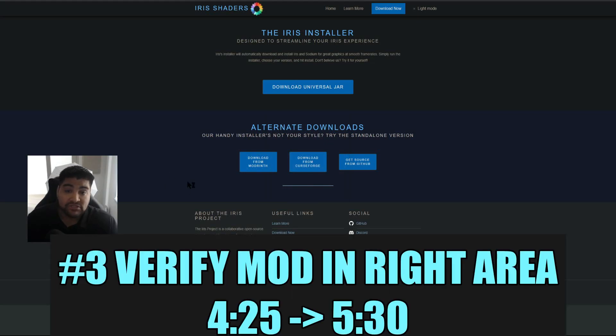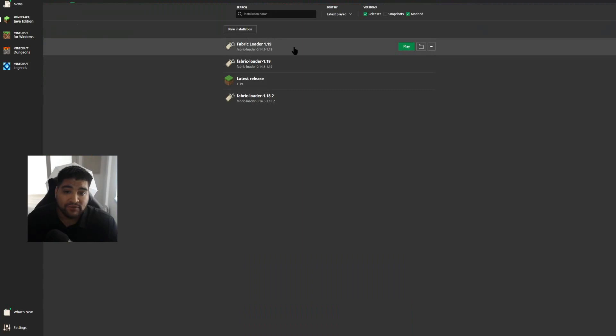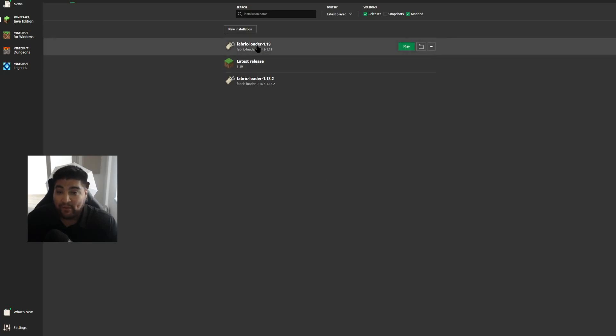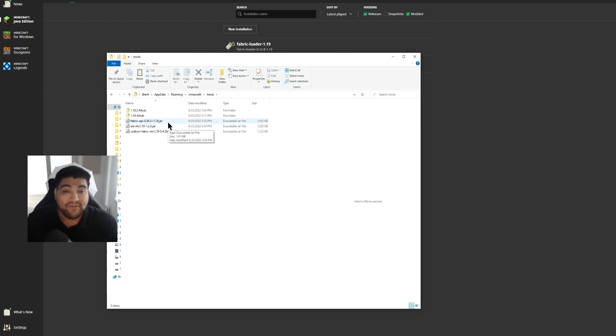Once Iris is downloaded and installed, close the installer and go back to your launcher. You can verify the installation by heading to your Fabric loader and checking your mods folder. In there you should see the Fabric API from step one, the Sodium mod from step two — which roughly doubles your frame rate without shaders — and now the Iris mod, which allows you to install shader packs on your Fabric client.